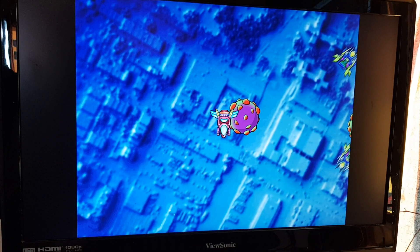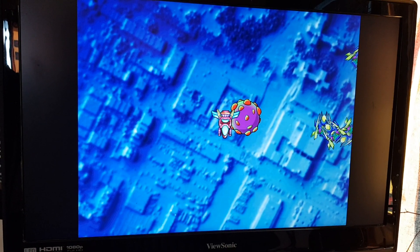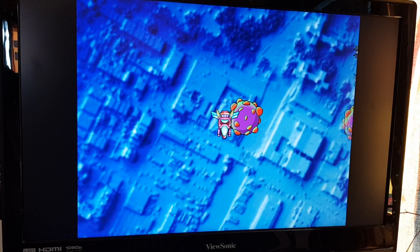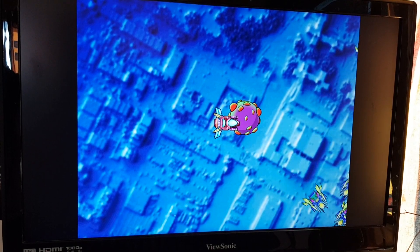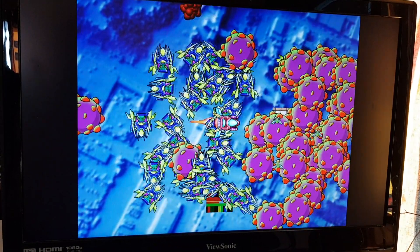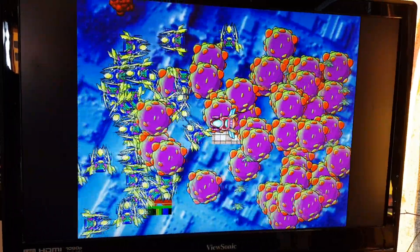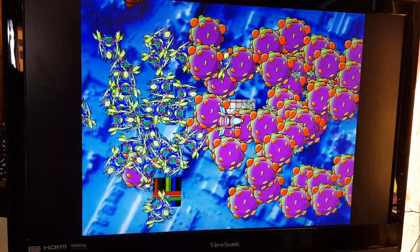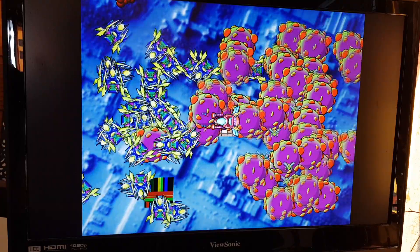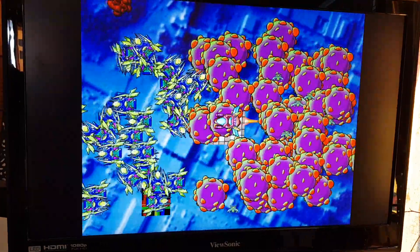This is currently running the CPU optimized assembler code for graphic drawing, and you'll see as I load up the number of objects on screen it gets to the point where it starts to struggle. There are a few objects on the screen there but you can see it's starting to struggle as I wade through all these enemies. Even firing is pretty lethargic.